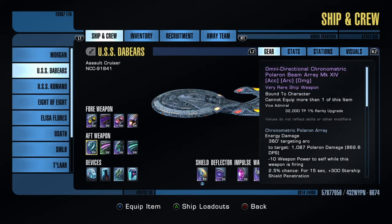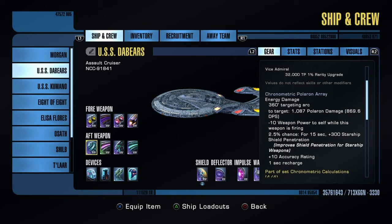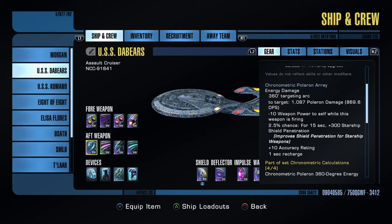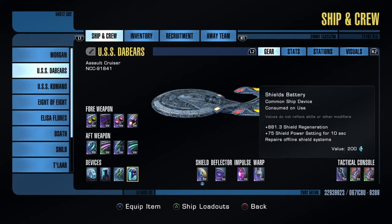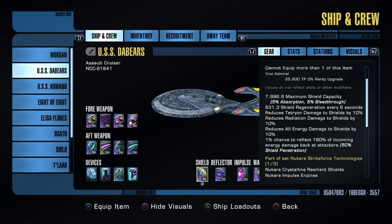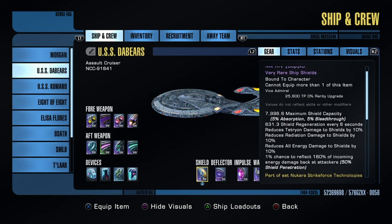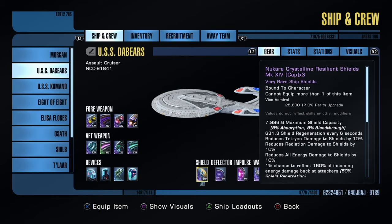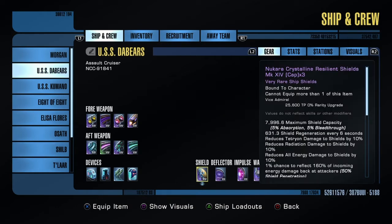The standard Polaron beam array and the omnidirectional chronometric Polaron beam array, which is the third part of the set. Down here we've just got batteries, just a turret and a battery. We've got the new Kara crystalline resilient shields, which is from the Reputation — no set bonuses there, but it does some decent things. It also has a visual: normally the ship looks like that, but with the shield it looks like that.